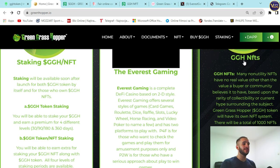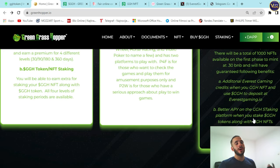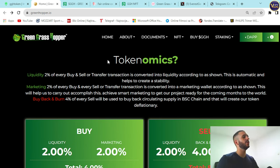On GGH NFTs: many NFTs have no real value beyond what buyers or community members believe based on rarity, collectability, or hype. Green Grasshopper's NFT system will feature a total of 1,000 NFTs available in Phase One, mintable at 0.30 BNB, with guaranteed benefits including additional Everest Gaming credits when you use GGH to deposit, and better APY on the GGH staking platform when you stake GGH tokens alongside GGH NFTs.